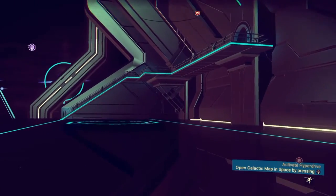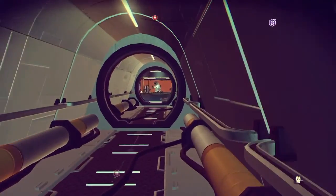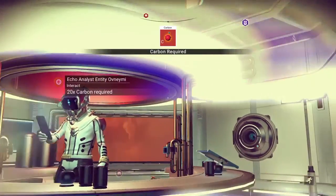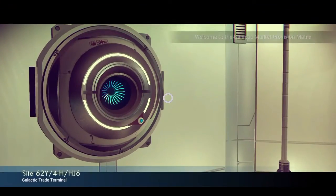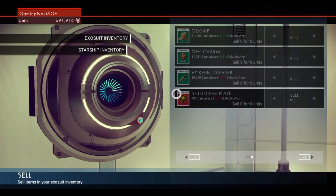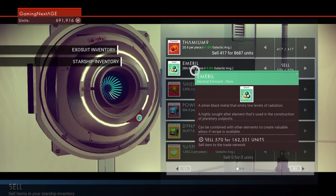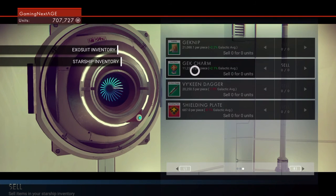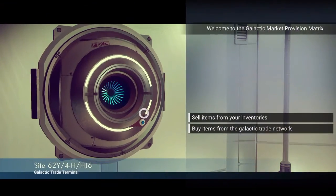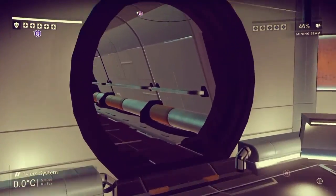Space stations are really the most important part of this game because that's where you sell all of your stuff. You can sell items from your inventories — none of my emerald shows up here because it's all on my starship. Once you sell from the starship as well, it put all of my emerald together and now I have 854,000 units, which is a decent amount.